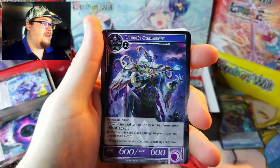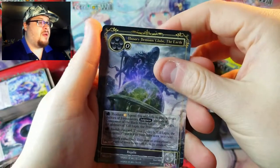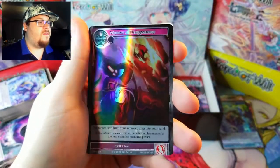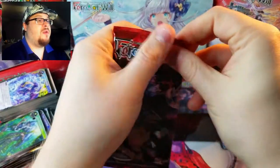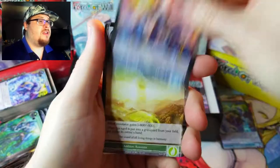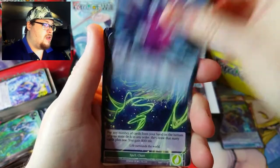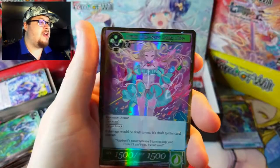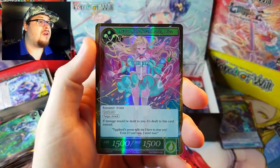Another Demonic Commander — not bad — and Demonic Globe of the Earth, non-foil though. We've already gotten Memory of Disappearance — not a full art, but I think this one has like 60 cents on it. Left side, what will you give us this time? We've got some fun little commons, a ghost dinosaur, Valentina. There's our rare — Ferment of World Tree, not foil — Light Magic Stone.